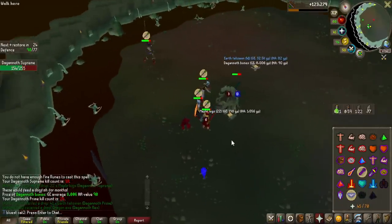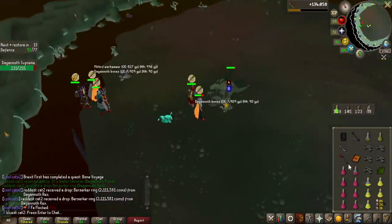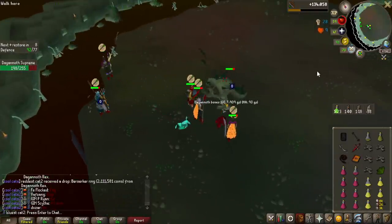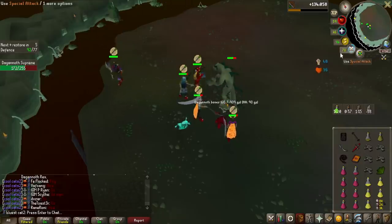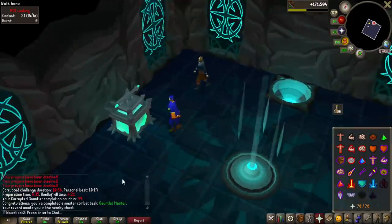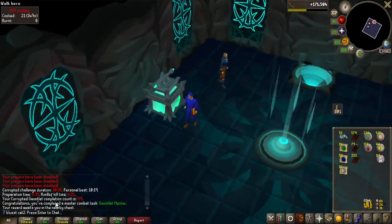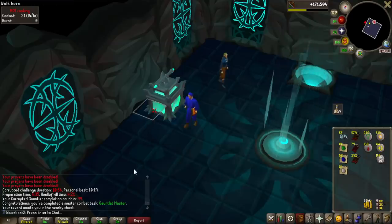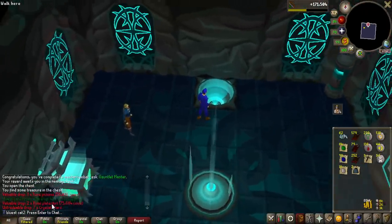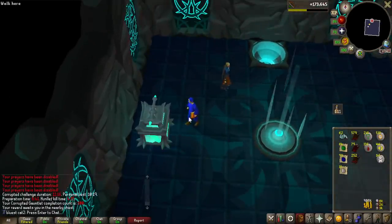Oh my god, I was just chilling looking at my table and stuff and — oh! We got it! It's off my log as well, at least. The gauntlet master achievement — which is 100 runs — is of course 99 corrupted ones but one normal. After this it is going to be 100 corrupted though. Let's see what we get for 99 — monkey balls. Let's see if we can get something good for run 100.